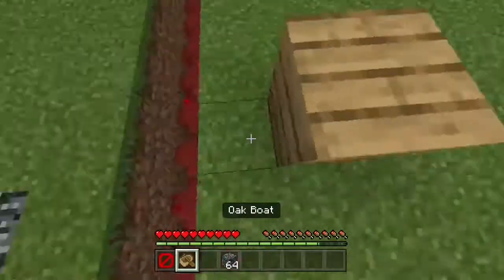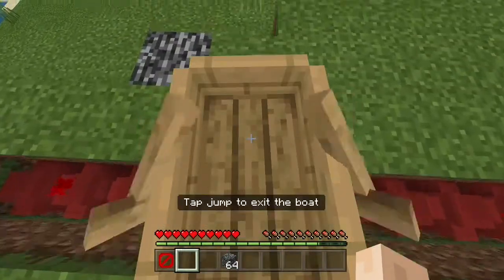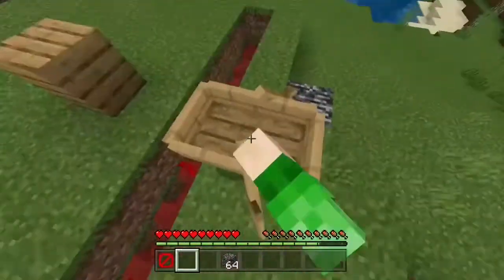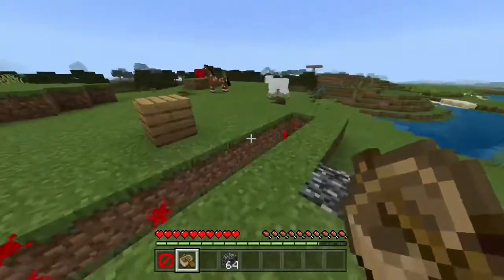But all you need is a single block and a boat. So you place a single block down, you place a boat down, and then you make sure you're standing to the back of the block, and then you're through. So now you're on the other side.